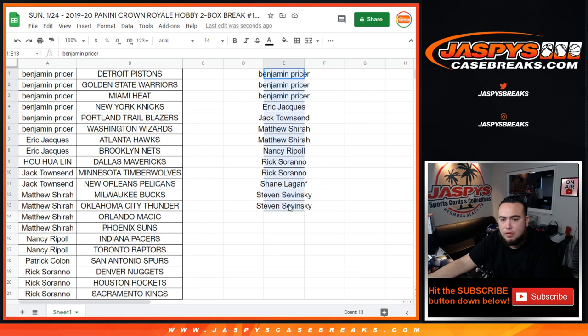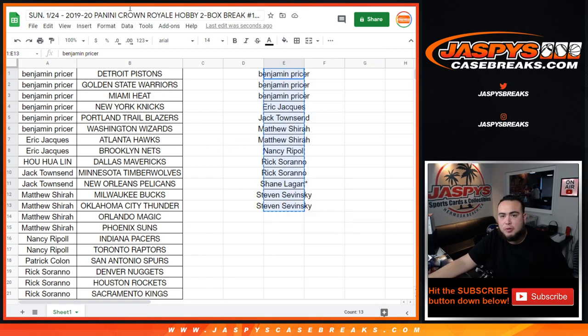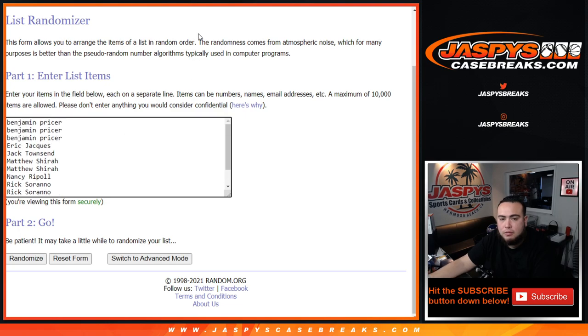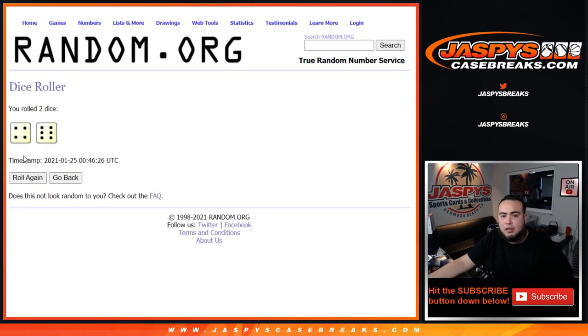So possible 13-14 opportunities, but we had two customers that just got one each, so 13 spots, 13 chances right there. Now let's roll the dice. We got ourselves a four and a six — ten times. Good luck, ten times. Number one gets the Grizzlies.